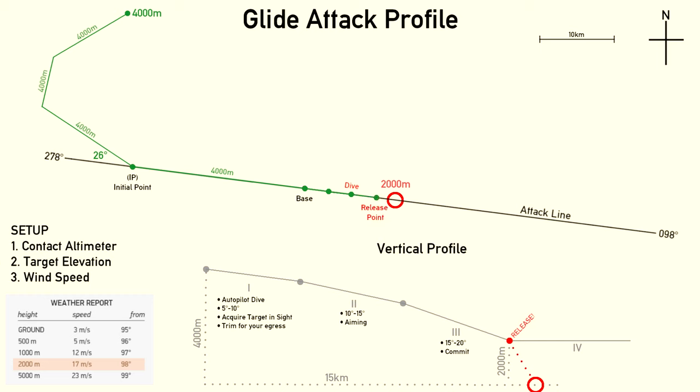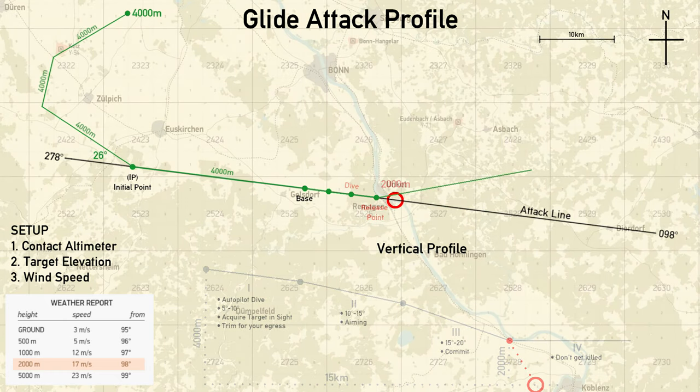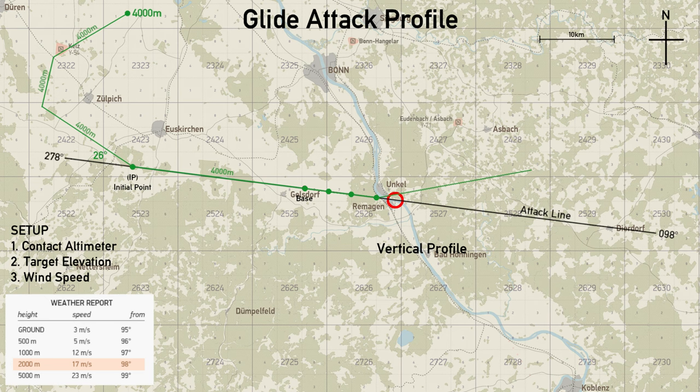Commit to the attack. The contact altimeter should be buzzing now or very soon. Release the bomb when the pipper touches the target. If the contact altimeter was never heard, you may have released too high, or the wind speeds are different from what you set on the BZA. If the contact altimeter has already gone off and you have not released your bombs, consider disengaging from the attack. Finally, segment 4: egress. With bomb release, disengage autopilot and maintain altitude while making shallow turns. You want to egress in a way that doesn't make you predictable for the flak, but also doesn't cause you to lose too much speed.